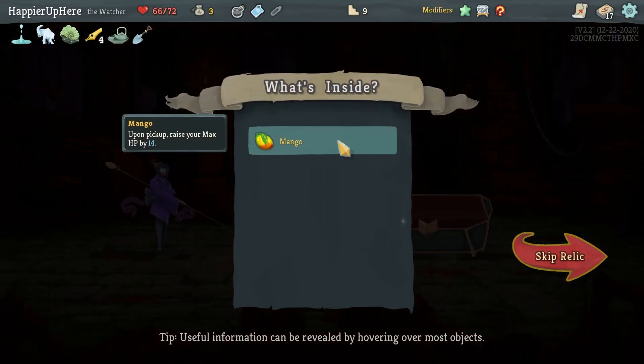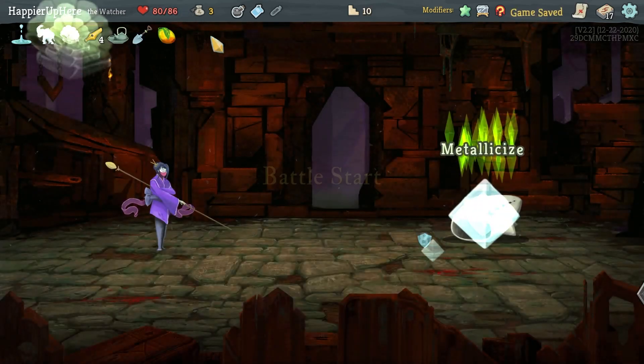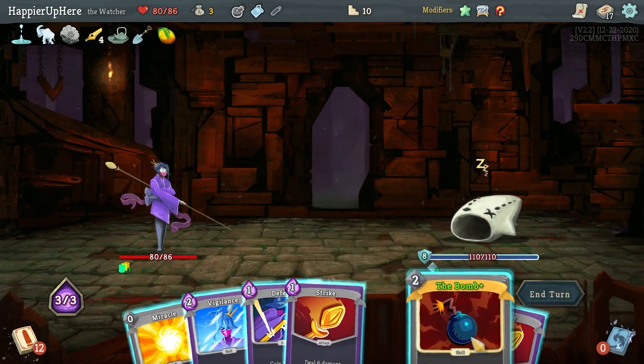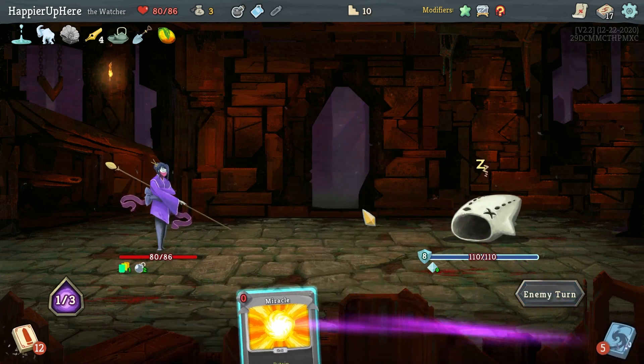I got Mango and picked up Brace Room — x3 by 14, that's nice. I do need to get to 102 ideally. I can play the Bomb and it will trigger at just the right turn. I don't think I need Vigilance here.